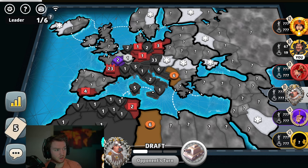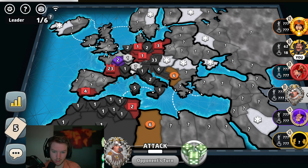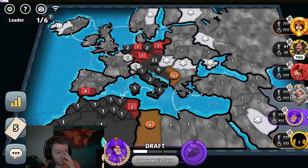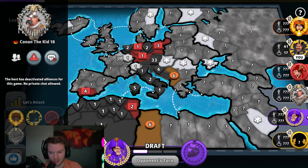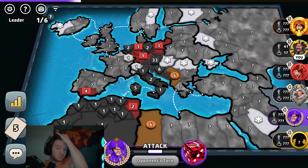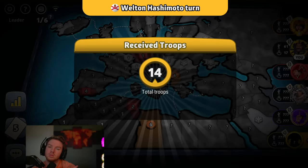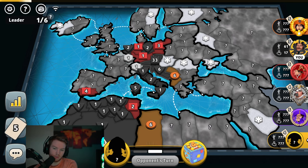Orange is playing this very passively. White breaks me — that was very random, and it took him a little bit too. I didn't attack him in the bottom — super random. I also just added the five there that turn. Conan The Kid 18, I'm watching you, sir — that was super random. Red saw him break me too. Maybe he's on London and breaking is the only option — probably the possibility.